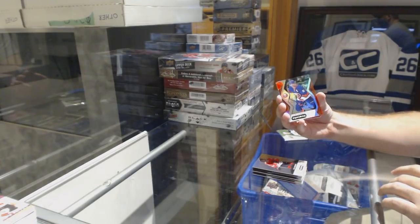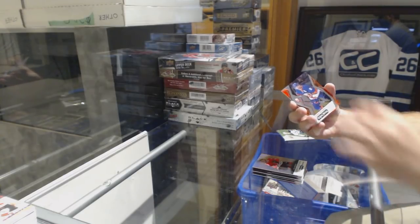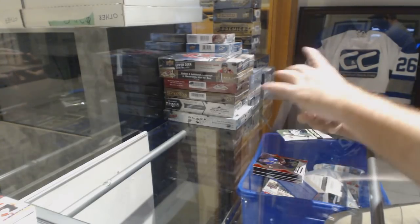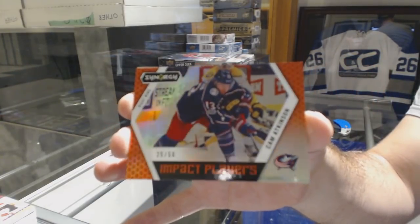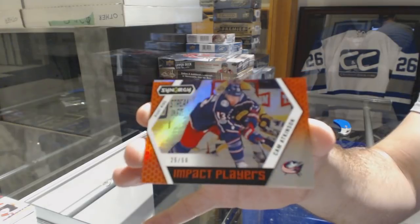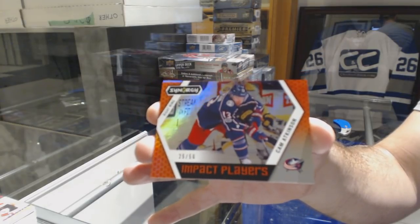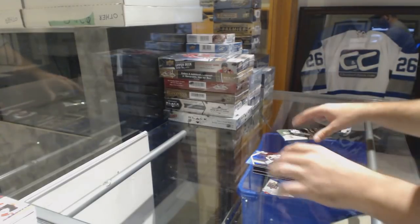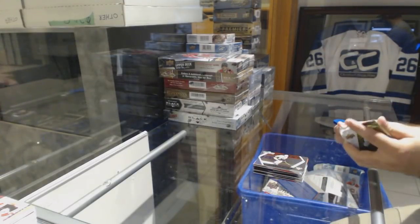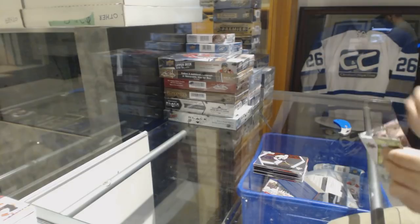For the Rangers red, Mark Messier. Blue rookie of Dennis Arviana for the Dallas Stars. Exceptional Talent of Connor McDavid for the Oilers. Red rookie of Nicholas Kerdiles for the Anaheim Ducks, Tyson Jost blue rookie for the Avalanche, the Brinket Newcomers for the Hawks. John Tavares red for the Islanders, numbered to 56. Impact Players for the Blue Jackets, Cam Atkinson. Impact Players for the Pittsburgh Penguins, Evgeny Malkin.